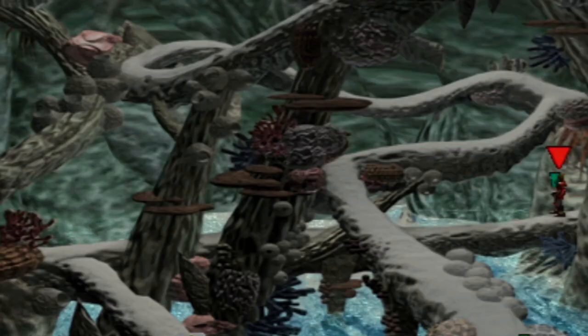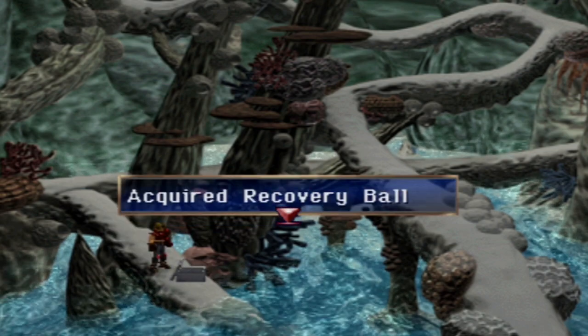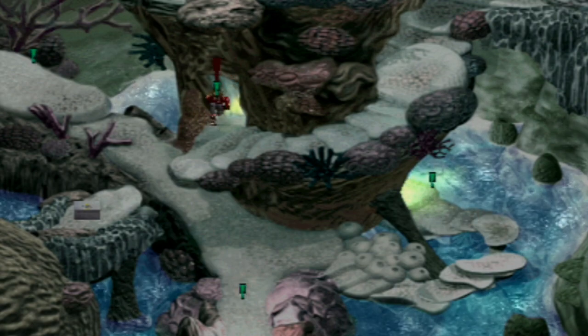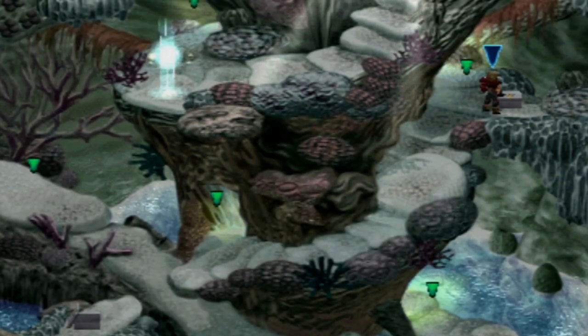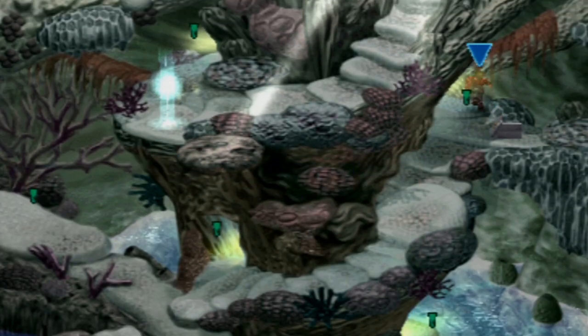We want to go this way because there's another item we can grab at the end of this path—a Recovery Ball. I just don't think it's necessary. Do you guys use Attack Balls or Recovery Balls in this game? I really don't see the point. Up here we can jump across and grab a Burnout, which is actually useful. The final item in the entire Undersea Cavern—another Attack Ball. But that is it for the items we can find here in the Undersea Cavern.